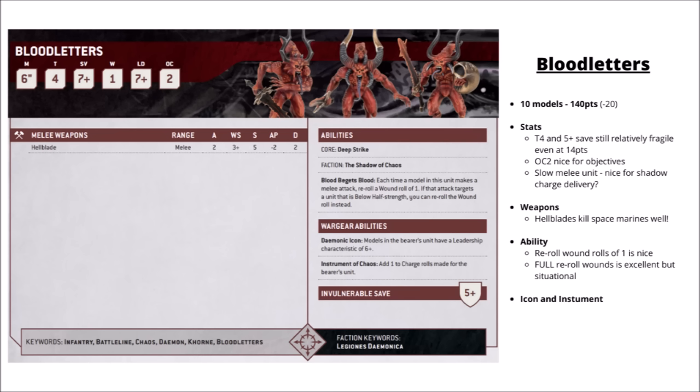Into the datasheets themselves, starting with Khorne. The Khorne battle line are the Bloodletters at 14 points each. Toughness 4 with a 5+ invulnerable save is depressingly fragile, though they hit fairly hard in combat with 2 attacks at strength 5 and damage 2. They seem like one of the best units to make good use of the Shadow of Chaos to get really close — being slow and not all that tough means they get maximal value out of that. Their ability gives a damage buff allowing you to re-roll ones to wound, going up to 4+ wound re-rolls if the enemy is below half strength.